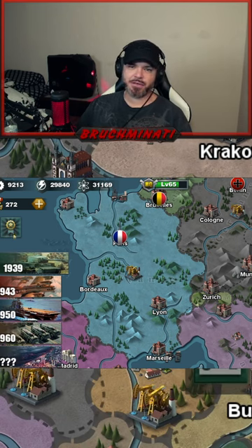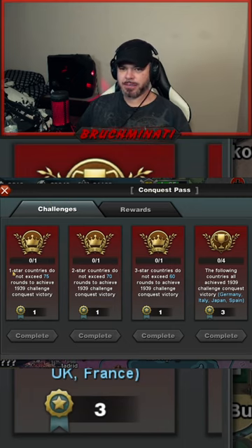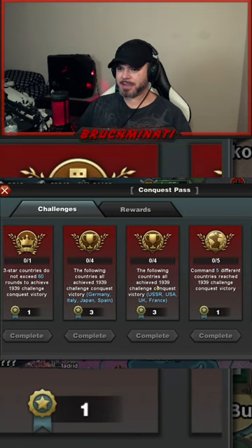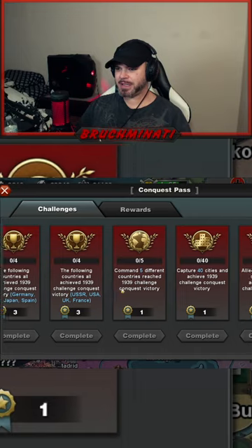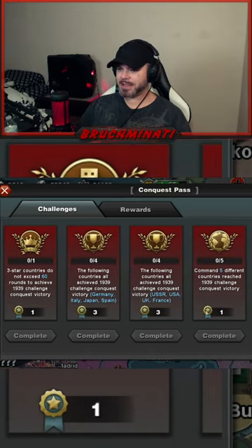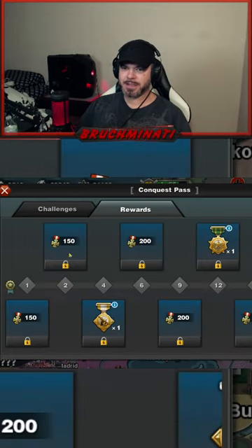The bigger news is this new feature in conquest called Challenges. It's only available for 39 right now. You beat it with a one-star country in less than 75 turns, two-star less than 70, three-star less than 60. Beat it with mostly Axis, beat it with the Allies, command 5–10 countries and beat it, capture 40 cities and beat it, beat it with one neutral country — and you get these medals you can trade in for rewards. There are a bunch of medals and perk medals.